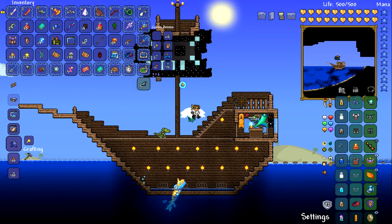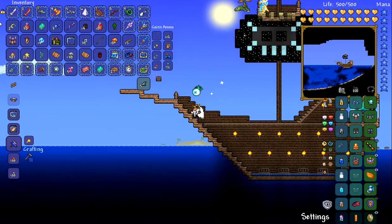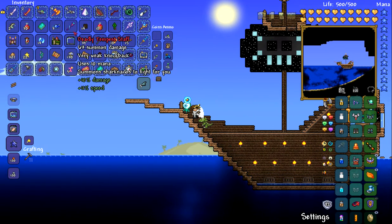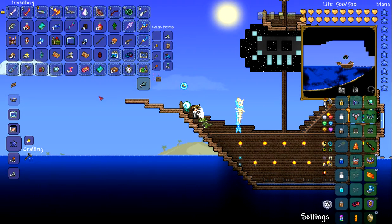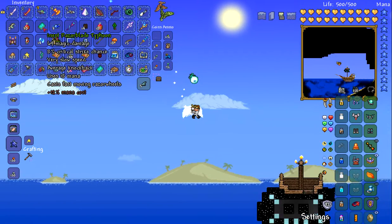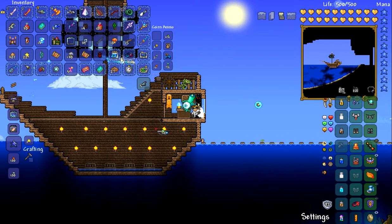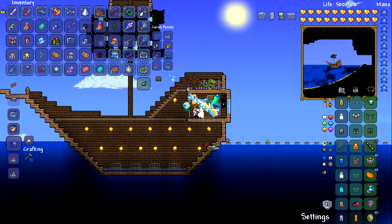So here on the SS Danger, we have been looking for Duke Fishron and I just recently got the Tempest stuff and the Tsunami. I did get another Razorblade Typhoon which I have no use for, so I will probably be giving it away to my friends. These little Captain's Quarters are pretty cool, and there's the trophy that I just got.